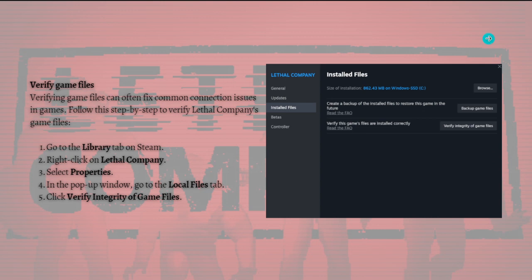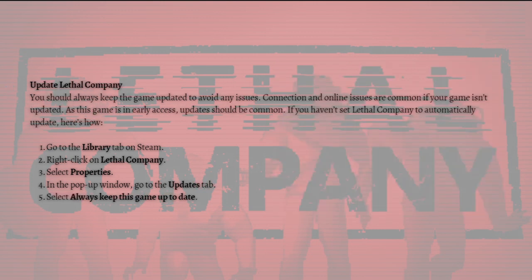Lastly, you should update Lethal Company. You should always keep the game updated to avoid issues, as connection and online problems are common if your game isn't updated. Since this game is in early access, updates should be frequent. To enable automatic updates, go to your Library tab on Steam, right-click on Lethal Company, select Properties, go to the Updates tab, and select Always keep this game up to date.